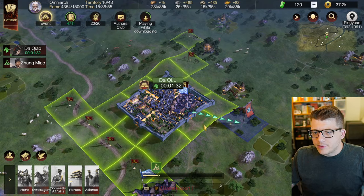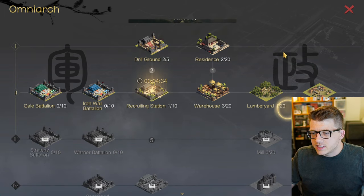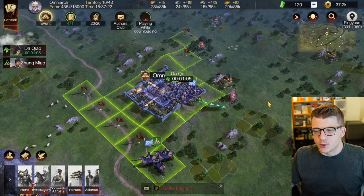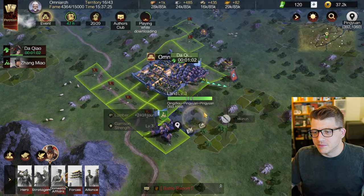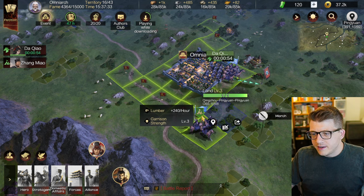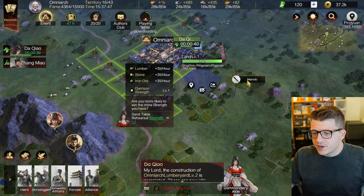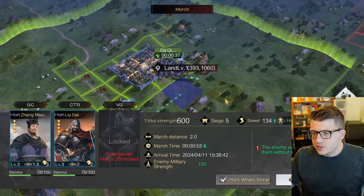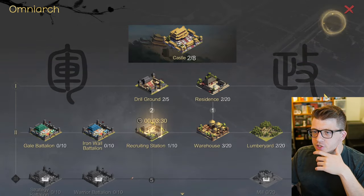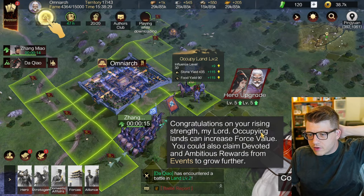Now that we've sent our army back to the city, let's send her over here - our odds of winning are high. We've got a minute and a half before we can complete that, and while waiting let's go into the city and see what else we can upgrade. We'll do the lumberyard next. You can hear the music change to an epic conquest sound when we dispatch to conquer land. I don't think I'm ready for a level three - enemies are too strong - so let's do level two.